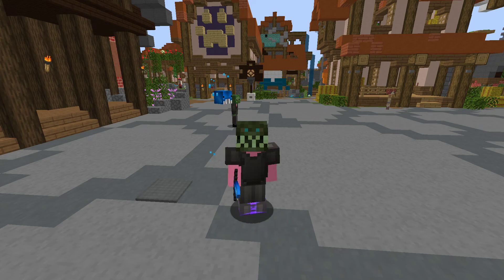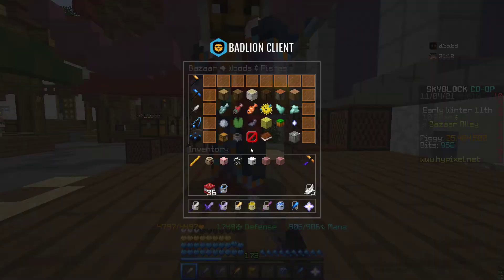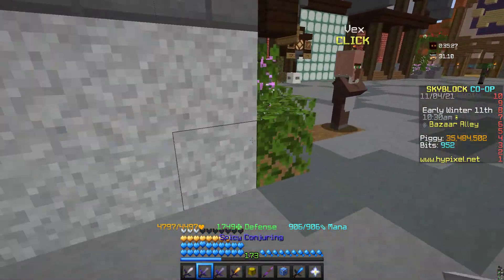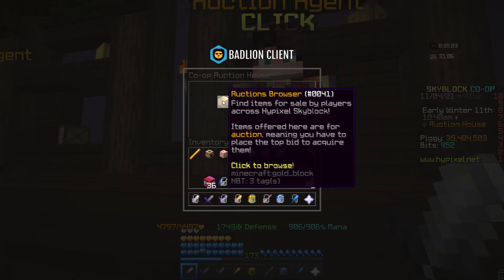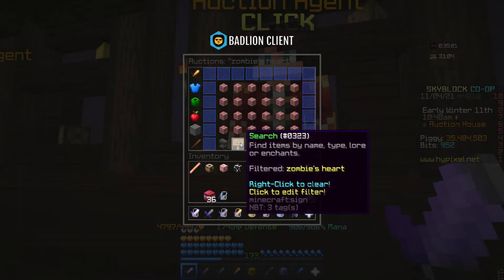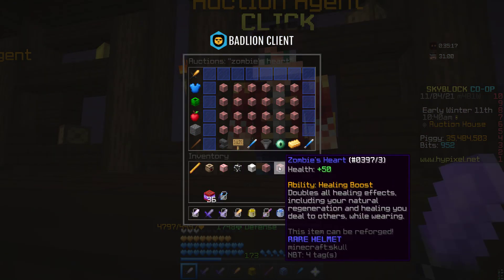Hey, what's up guys, welcome back to another video — a money method. Today's will be a good one, basically a two-in-one. You go into auctions, go to agents, type 'zombie heart' and these will pop up. As you can see, I already bought two of them.